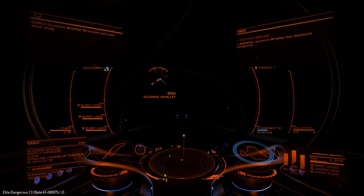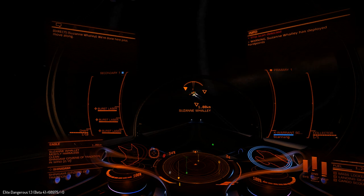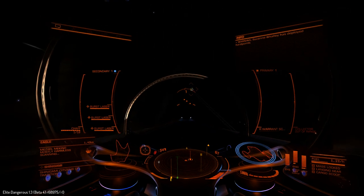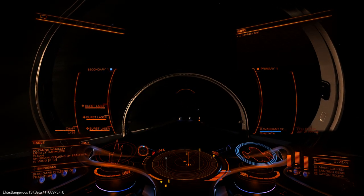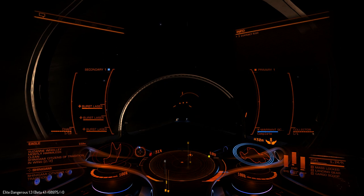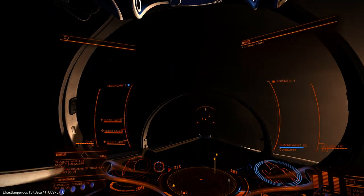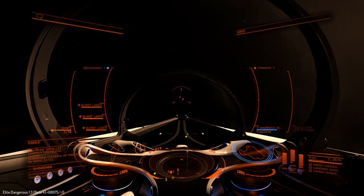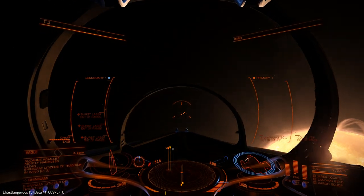I am still not seeing anyone that would be marked as an enemy for me that I could attempt to get from. I think it's actually a possibility that I can't get them at the nav beacon. So I'm going to try something different — I'm going to see if I can grab some people out of cruise. I'm going to have to go grab some equipment for that though.